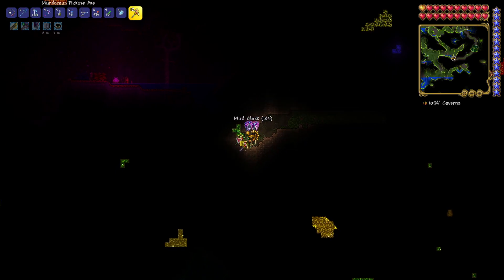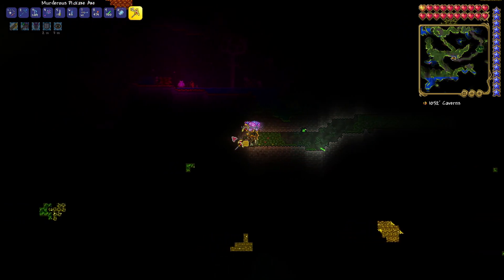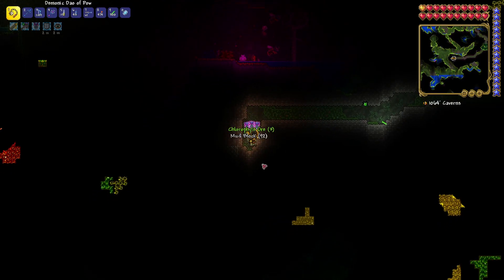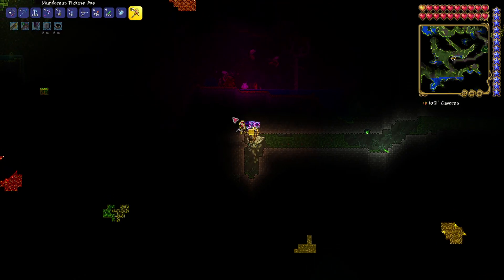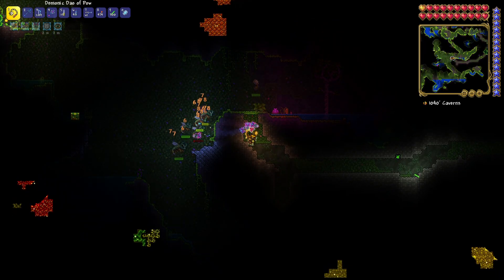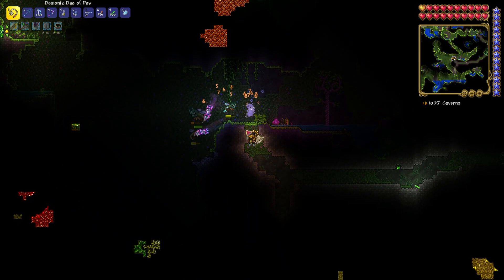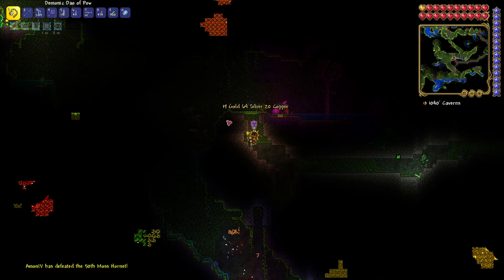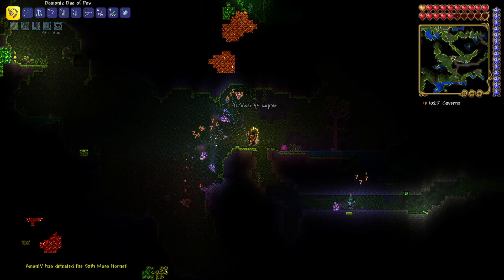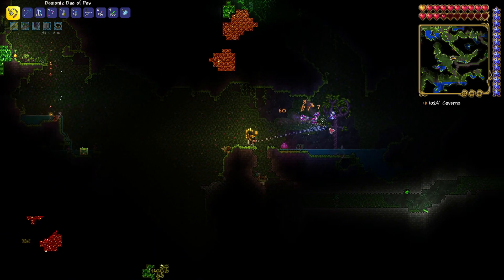What kind of biome is this? Maybe it's just the glowing mushroom biome. The new pickaxe is quite fast. There's a bunch of mobs up there — let's open it up and let our daggers loose. They cannot get near me. We destroyed everything — that was a lot of gold, almost 20 gold. There's another chest over there.